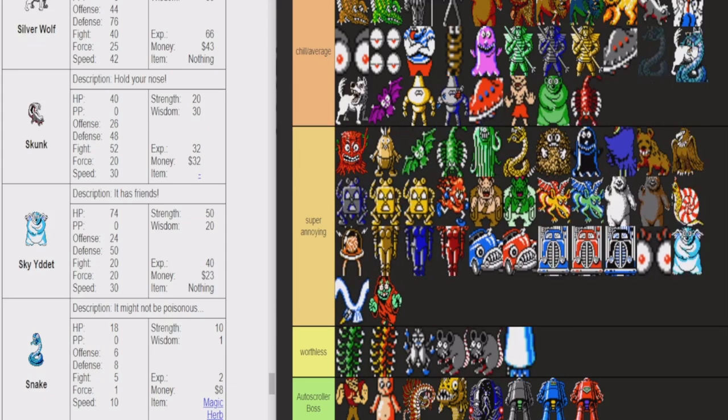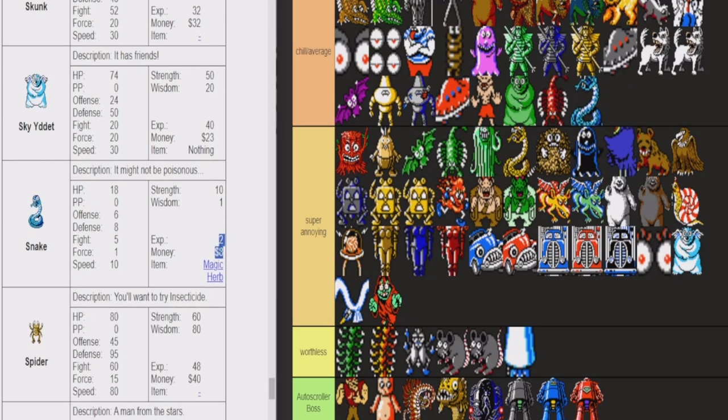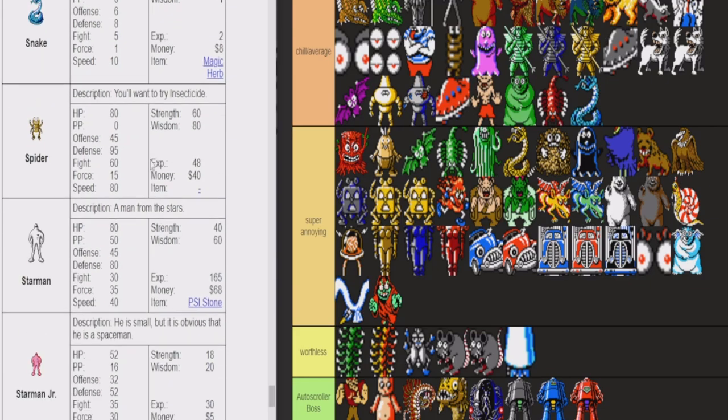The Blue Snake — almost worthless, but I think Blue Snake's fine. Blue Snake at least gives you a little bit of money and can drop a magic herb, which is valuable. 18 HP, you're usually one-shotting it. It's a good enemy to fight early game.